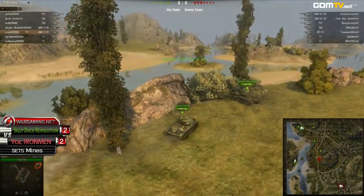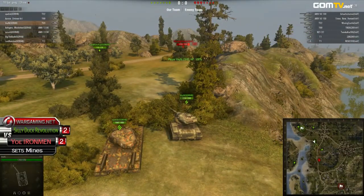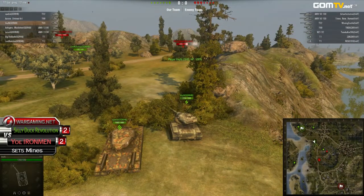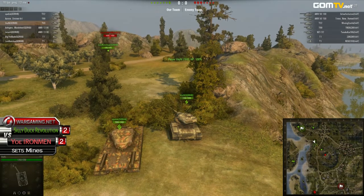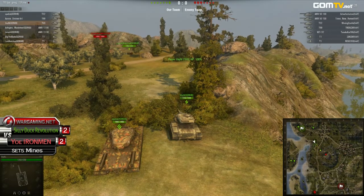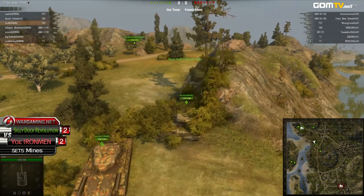They've got to watch out for the AMX-50 which came down south on the Yo Iron Man side, because it can deal plenty of damage. Actually, both of those AMX-50s are over there on the island. Moving Castle is taking a lot of damage right there — Ashgare and Musketeer landing some nice shots. The AMX-50 has also been spotted on the southern edge, so the Silly Ducks know they have that AMX-50 to worry about.